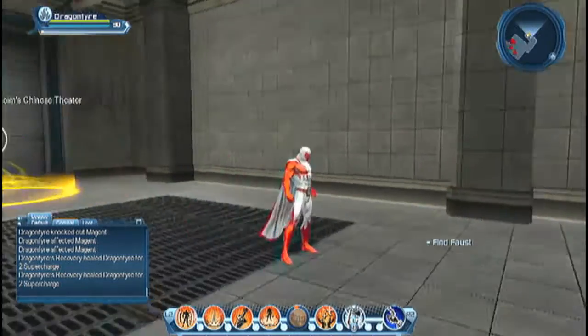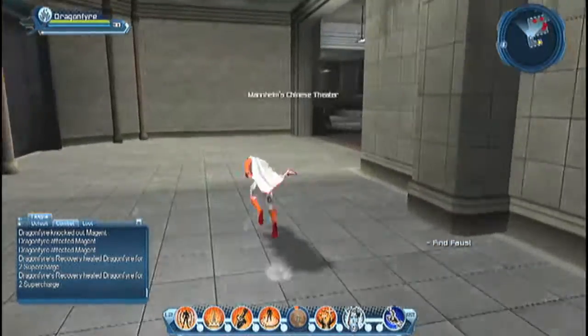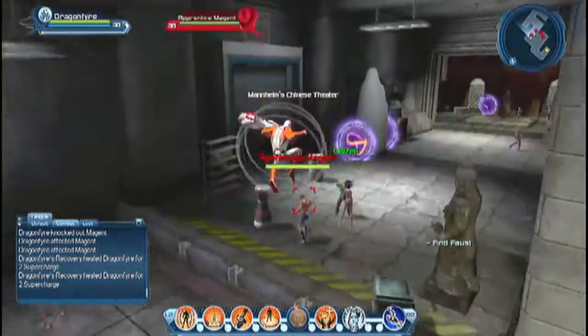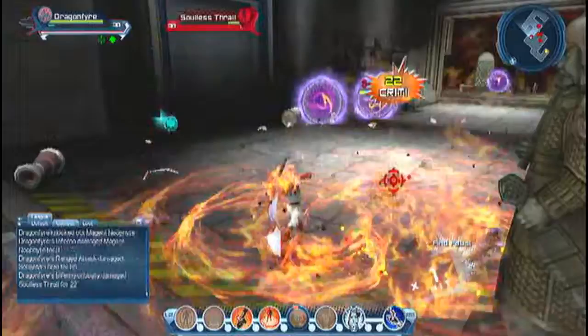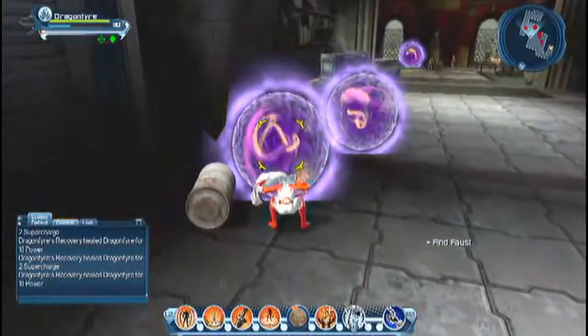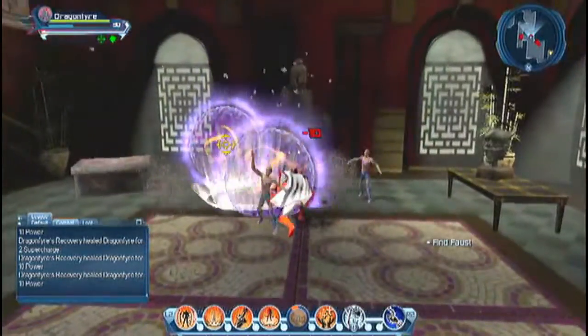Hello and welcome to the DCUObook.com speedrun guide to Mannheim's Chinese Theater. In this challenge, you will encounter Felix Faust's magical gang as outlined in the notes on our web page thedcubook.com. In this video, I'll try to be as quick as possible to show you the fastest and easiest route to assist you in getting through this challenge as quickly and efficiently as possible. The key to quick challenges is to bypass as many enemies as possible.